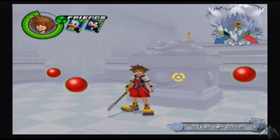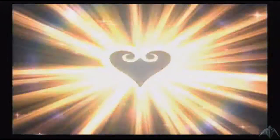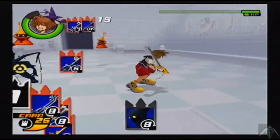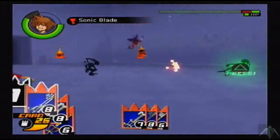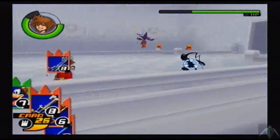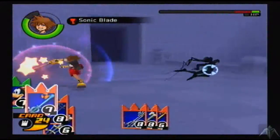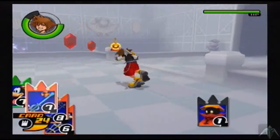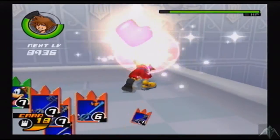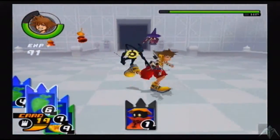This room is humongous. Hey look, it's a red guy — I want his enemy card. Holy crap, I forgot about those. Neo Shadows. Little bastards. They are a right nasty pain — because they have a ton of HP.